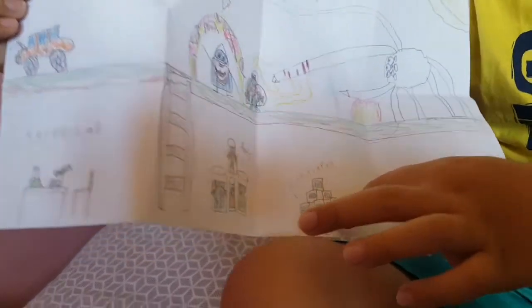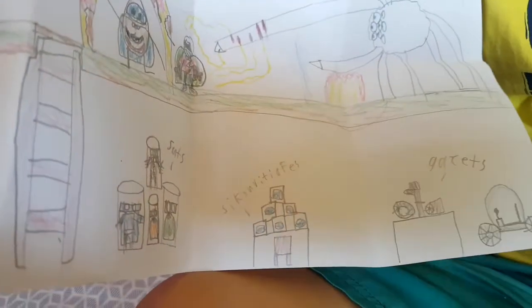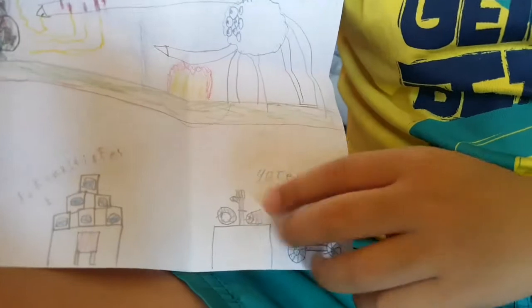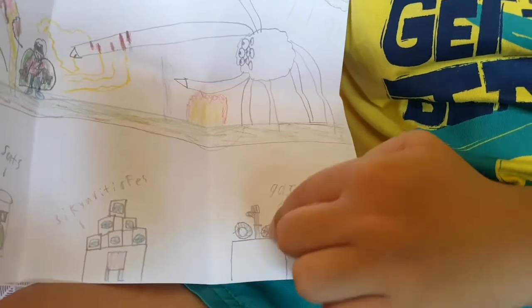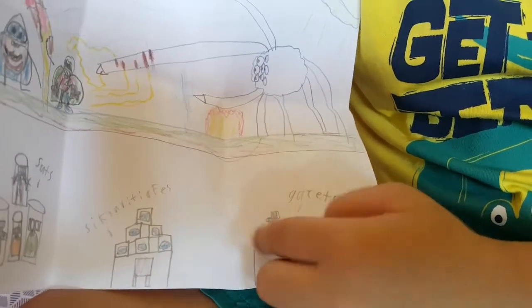Let's dive into my superhero drawings. This is our base — we have so many suits and security cameras from the city so we can watch someone. And this is our gadgets. You see there's a car, some hands, some thrusters, and even a watch.